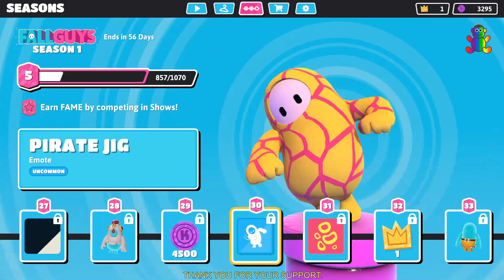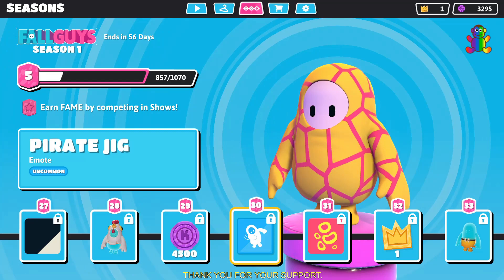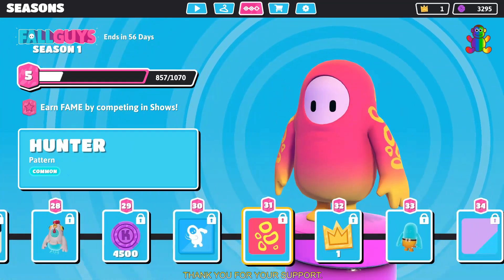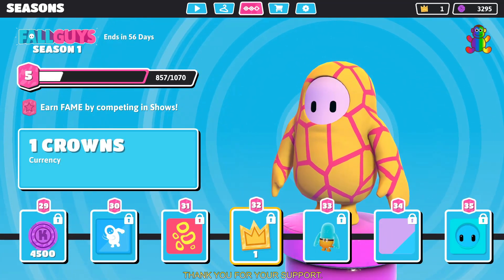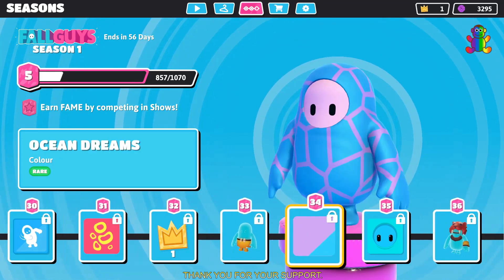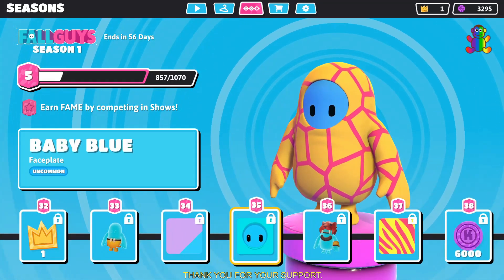Level 30 is the second emote in the Season 1 Battle Pass, called pirate chick. Level 31 you get a pattern called hunter which is common. Level 32 you get another crown currency. Level 33 you get a hunter costume which is epic. Level 34 you get ocean dreams color which is rare. Level 35 you get a baby blue face plate which is uncommon.